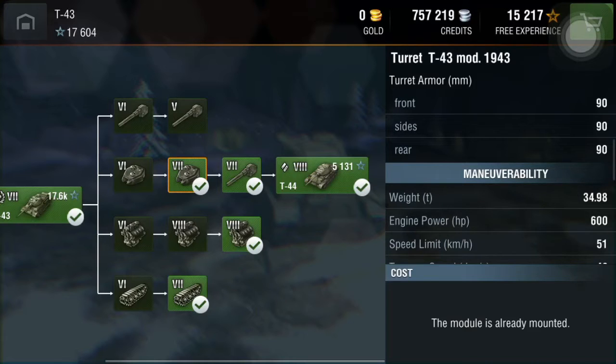The weight increased slightly — you're now at 34.98 tons and your engine power is at 600. Your traverse speed increased by three degrees per second. You probably already know the main gun statistics from the T-34-85. For equipment, I only have improved vents for the top gun. You can also load APCR — let me check that value.